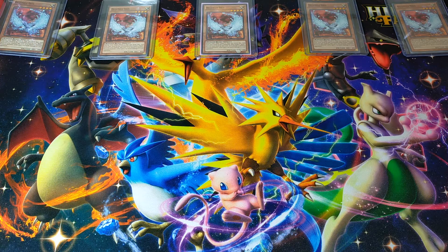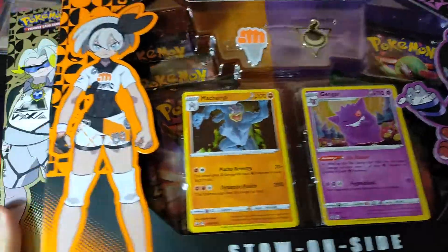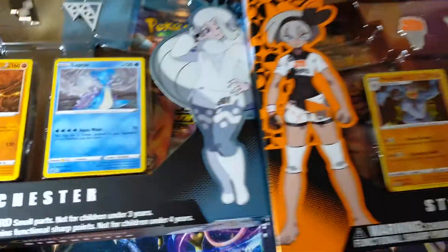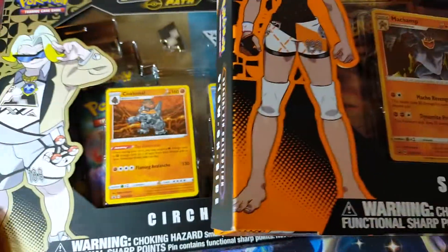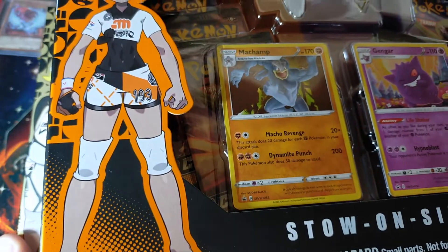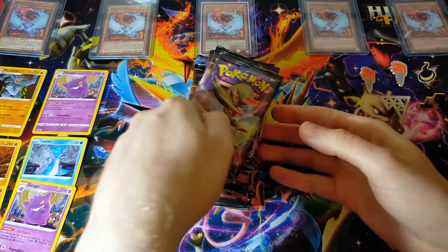Hey guys, what's going on? You're watching Ghost Divers Collectibles and today, believe it or not, we've actually managed to find even more Champions Path products. We got two more of the Gym Leader special pin collections. We've seen these before so if you'd like a closer look check out the previous videos. We've got three to open up today — going to take away the boxes, get the packs out, and then we'll get into it.